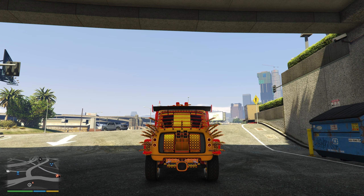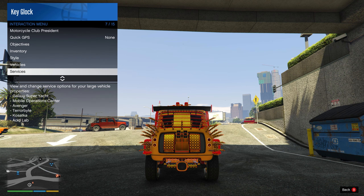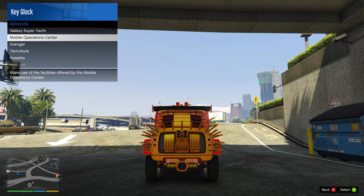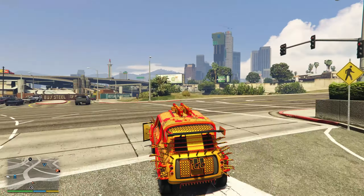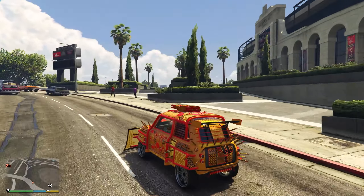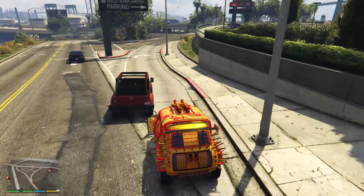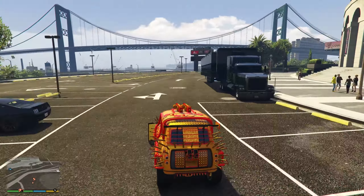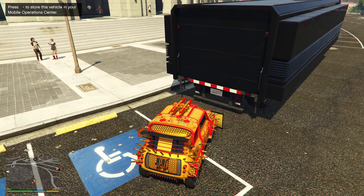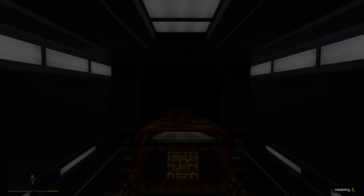At this point, tell your friend to hop out of the car he's currently sitting in, then call your mobile operation center. Make sure you have a personal storage bay in the back of the mobile operation center — I can't tell you how many times people have commented saying this is not working because they don't have this personal storage spot in the back of their MOC. Once your MOC has finally spawned, drive up to the back of it and store this vehicle in the back.